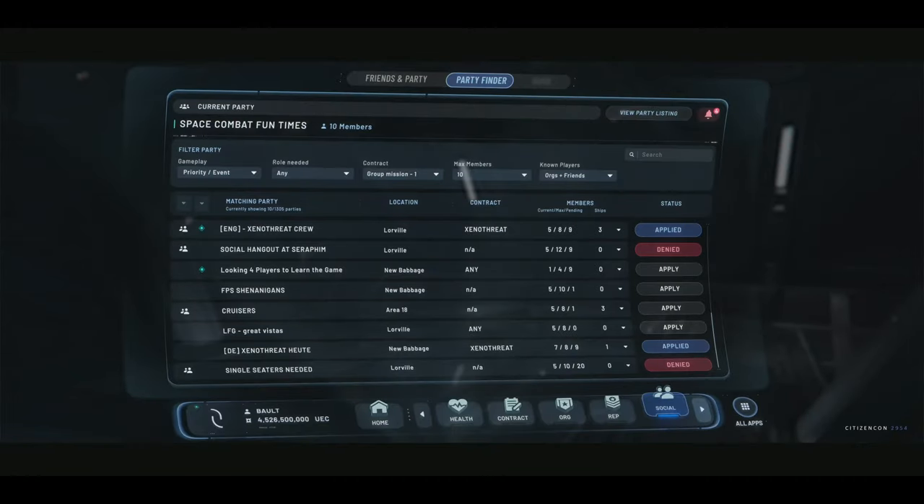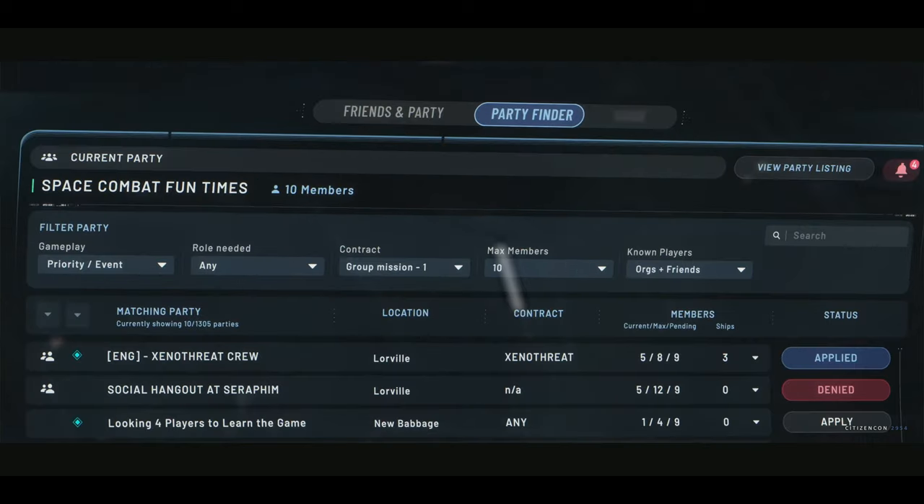Well, Ben, we have given this some thought. The second tab in the social app: introducing the Party Finder. The Party Finder is a dynamic system that's going to make it easy for you to find interesting and engaging gameplay — basically player-powered matchmaking. If you are looking for more players, just go in here, advertise your party, give it an informative name like 'Space Combat Fun Times.' You can even set things like a specific contract that you want to play, or roles that you're looking to fill — maybe you need gunners, engineers, pilots. You could also limit the number of members if you want to do specific content with a set number of members, or if you want a tight-knit group.